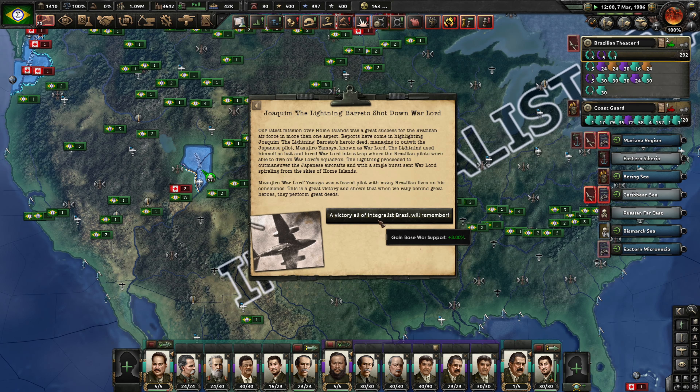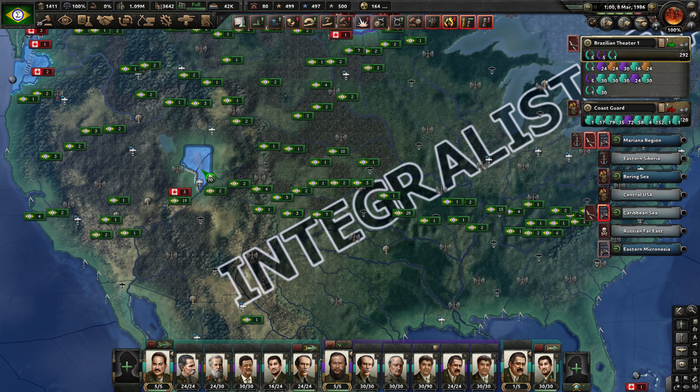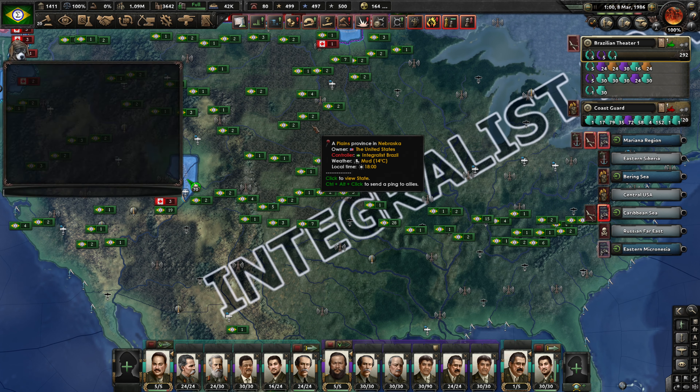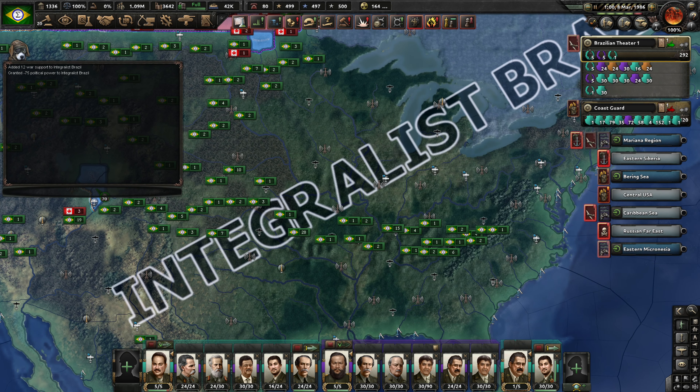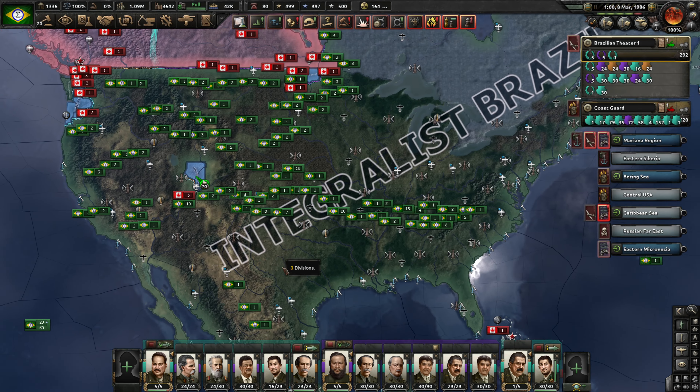Our troops are making their way all the way up. We should probably think about war support. 1 November 1985 is when we could do our war support, so let's go ahead and do it right now. War support of 12, and then we pay our political power of 75. That means it's going to come off cooldown on June 8th of 1986. So 8 June 1986 — noted down.